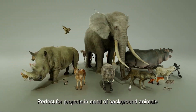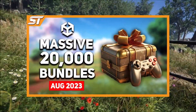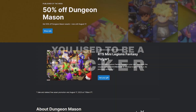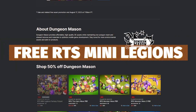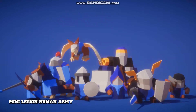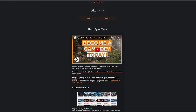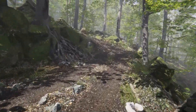Some of these packs are worth over $300 individually on the Unity Asset Store. Be sure to check out the video I made with all the bundles for this month, the Unity Summer Sale assets, and there's 50% off Dungeon Mason with a free asset if you use the code 'Dungeon Mason' at checkout when purchasing RTS Mini Legions. Also check out my Patreon for access to over 195 different scripts, assets and projects you can't find anywhere else — all links are in the description.